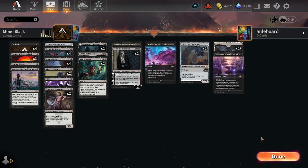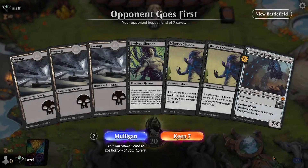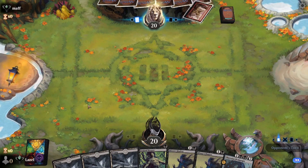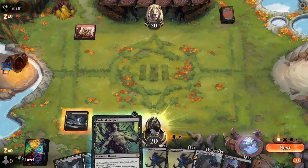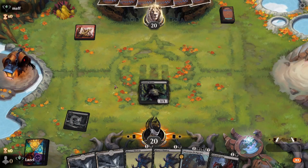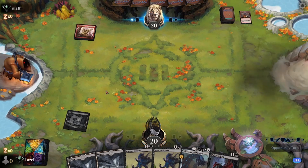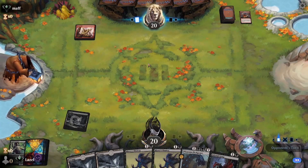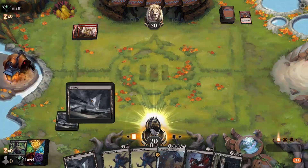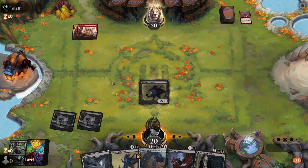I would say let's jump into some games. Okay, creature heavy hand, no interaction but we take it - we are on the draw. Okay, there is some interaction. Evolved Sleeper might see a Play with Fire immediately. One burn spell less that goes straight to our face, and Phyrexian Fleshgorger will help a lot. I'm fine taking or sacrificing some creatures for the opponent's burn spells.